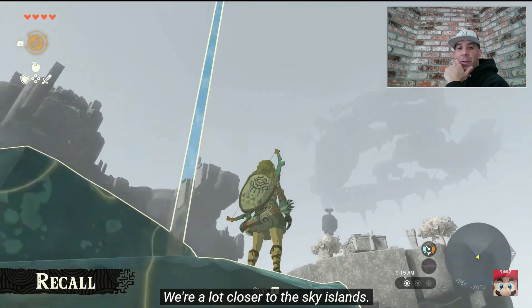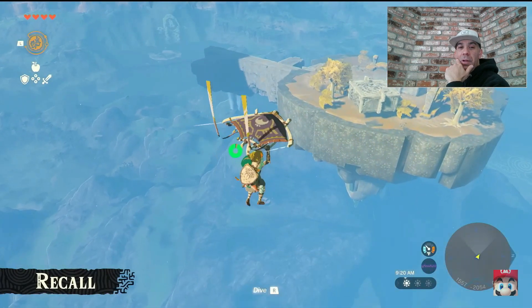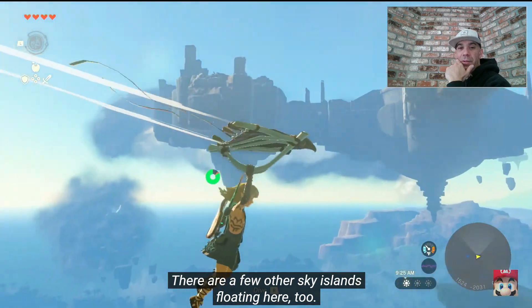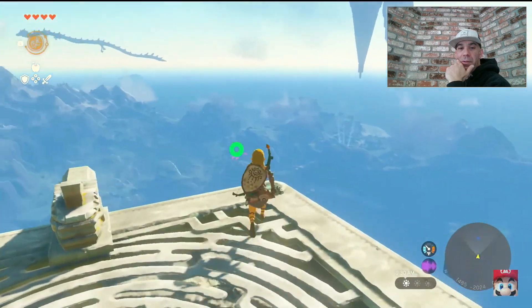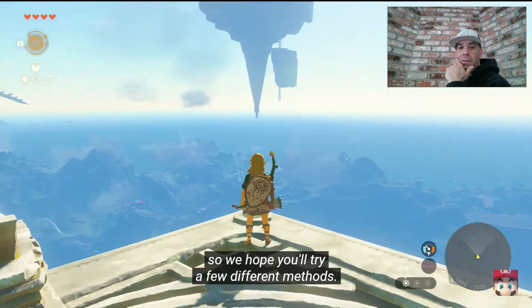Wow, we're a lot closer to the Sky Islands. Let's use the paraglider to reach one of them. There are a few other Sky Islands floating here too. I made it! There are lots of ways to reach the Sky Islands, so we hope you'll try a few different methods.